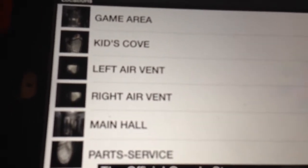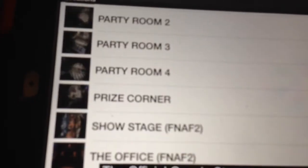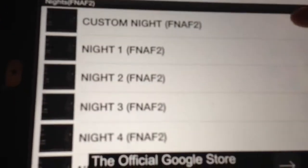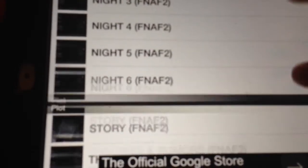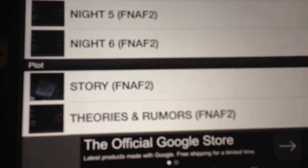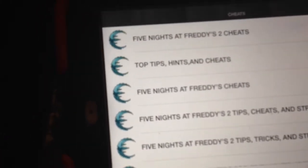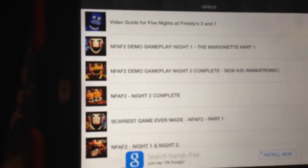There are locations here — it tells you all the places: the main hall, the party room, the prize corner. And here's all the nights: night six, four, three. At the end of all this there's the plot, theories and rumors. If you move over there, you see those two buttons — those are the cheats and the levels. They give you cheats for Five Nights at Freddy's 1 and 2, but we like to play without cheats.